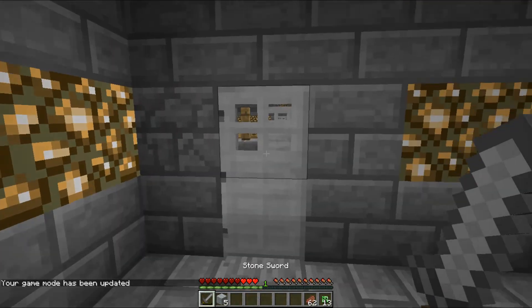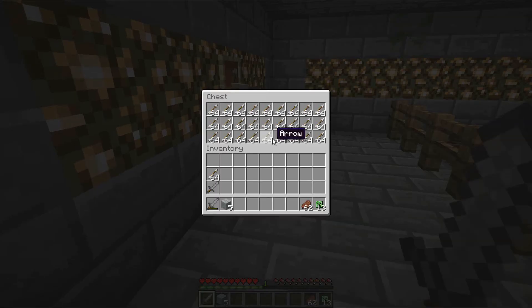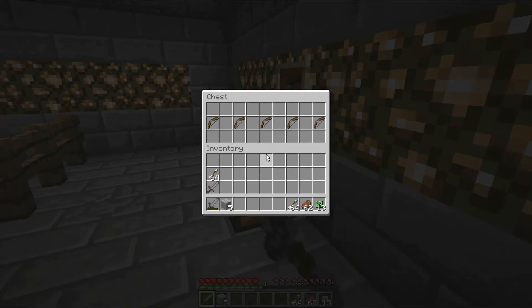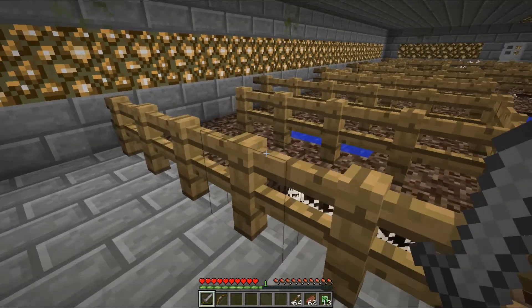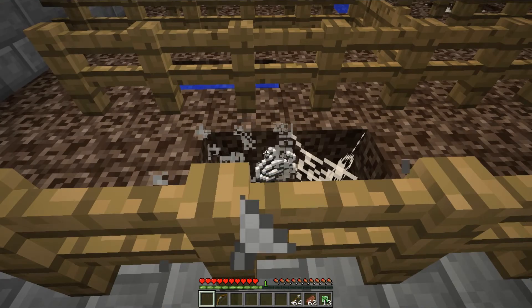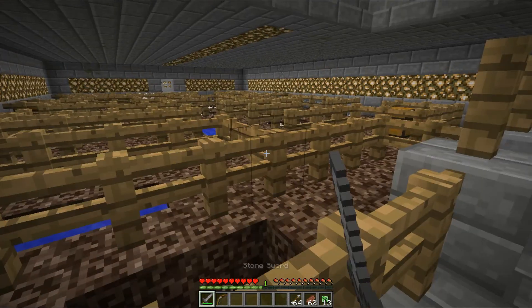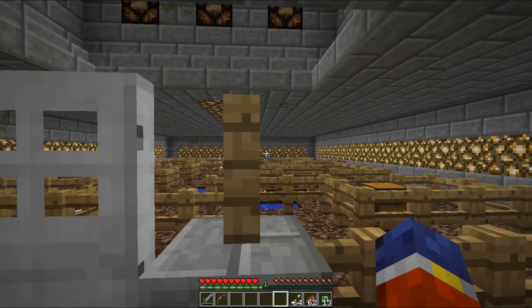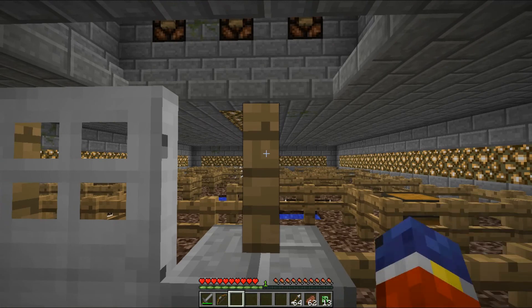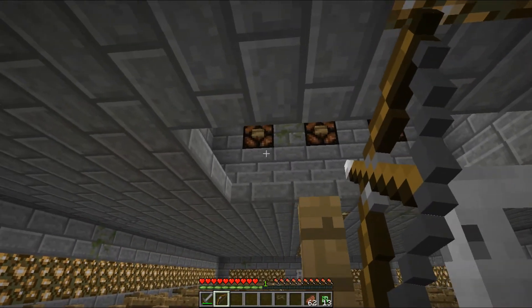It gives you no food, arrows, or a bow - there are buttons I need to shoot. Got some string. I guess there are buttons. It doesn't look like there's any wool - it looks like I probably just need to shoot the buttons.